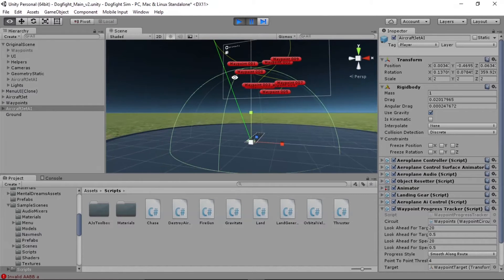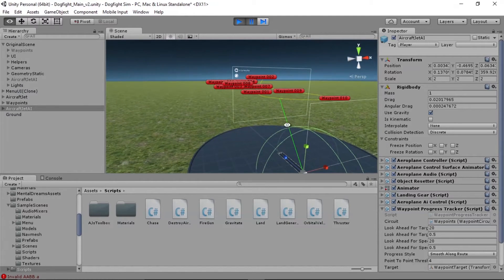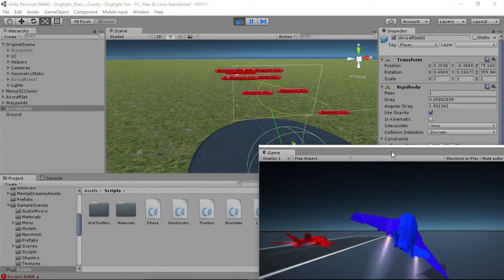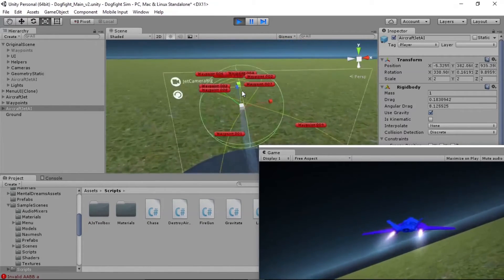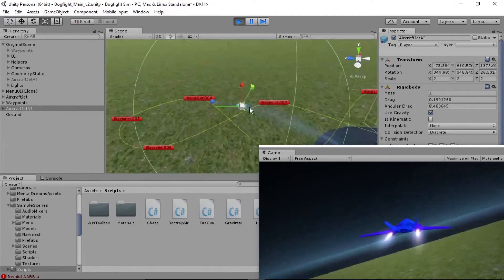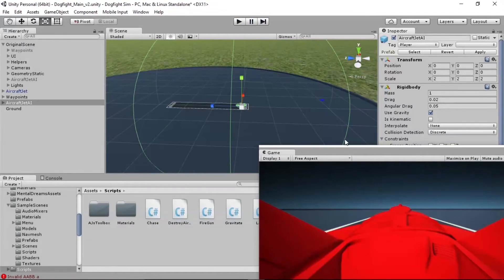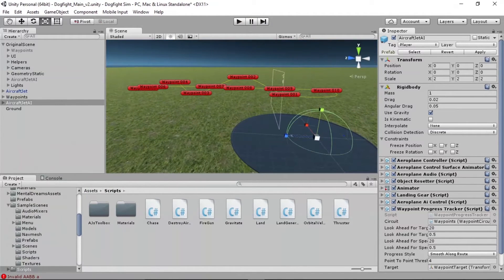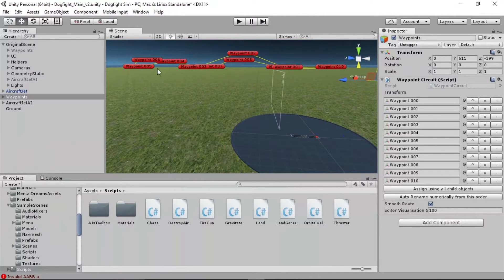Now the green line shooting out of him is facing straight up toward the yellow line, so as soon as he takes off he'll head for it. You can see how the green line follows the yellow line as he progresses. He's following along that yellow line — not too closely, but generically close enough. It looks like he was heading pretty close to the floor, so let's give him some extra height on this waypoint circuit.